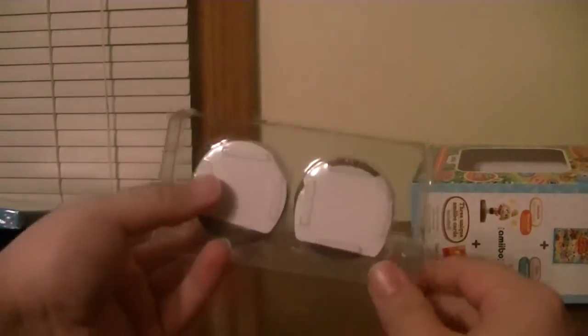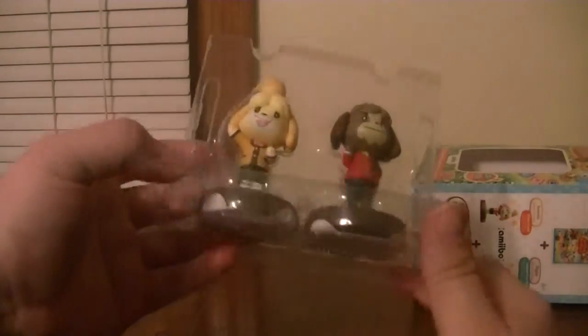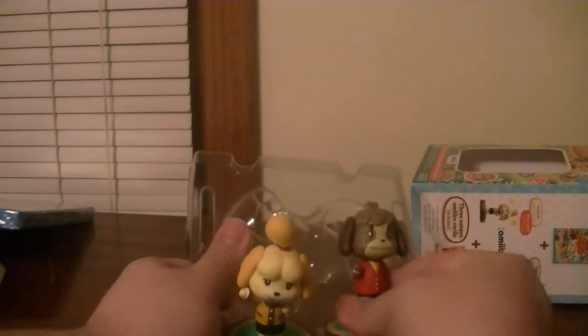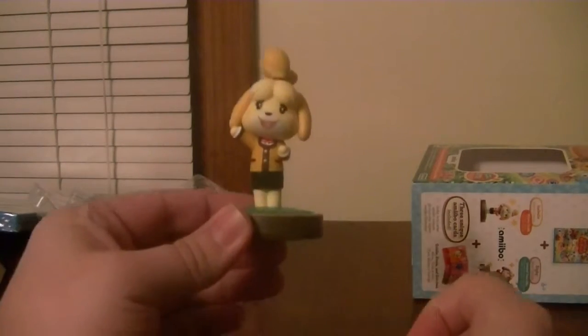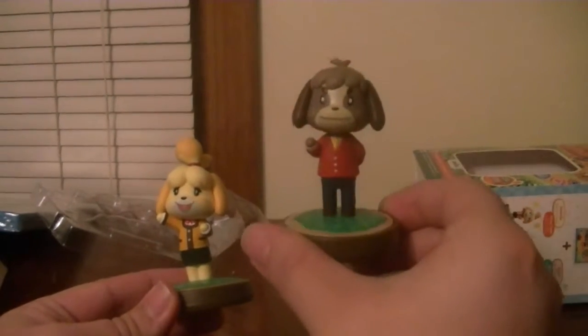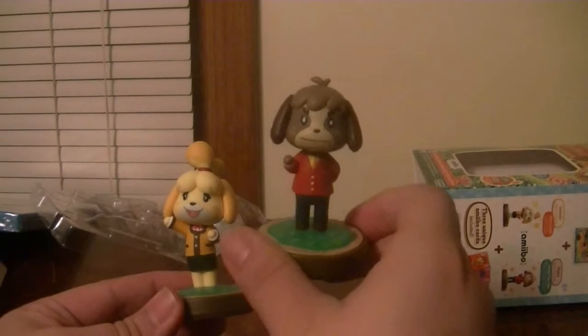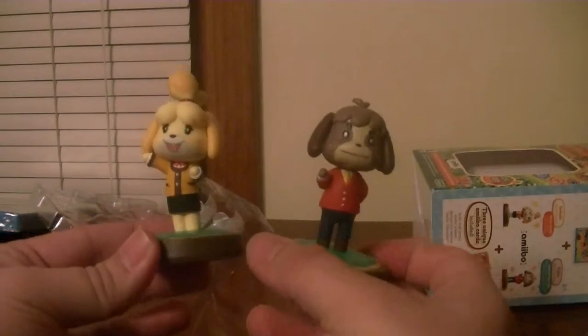Just like any other Amiibo, they cover the bottom so you can't scan the box to get the Amiibo out. Opening it up, we're looking at these brand new Animal Crossing Amiibo. There's Isabelle, and there's Digby. As of right now, Digby is exclusive to the bundle — he will not be a separate Amiibo you can buy. You have to buy the bundle with the game in order to get both of these figures, from what I'm aware. But there you go — there's Isabelle and Digby.